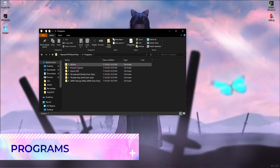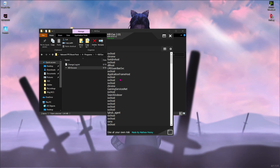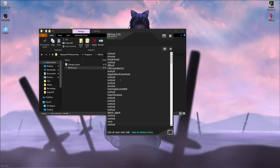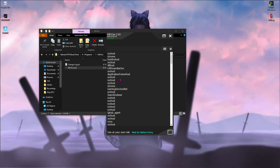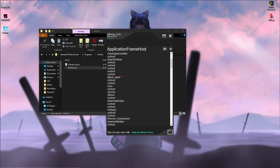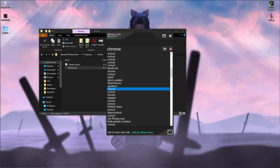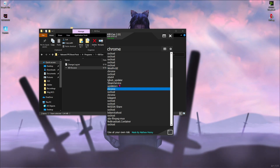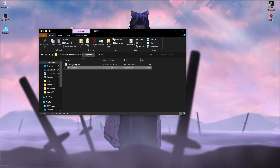In the Programs folder, the first one is Kill.exe — run this software and it should look like a process killer. A big disclaimer: before terminating any application, make sure you know what you're terminating, because you might accidentally terminate a system application and damage your PC. For example, I'll disable Chrome — click on Chrome, go to Settings, and click Kill All. That will kill all processes run by Chrome, which is how you use this application to get rid of unwanted background apps.